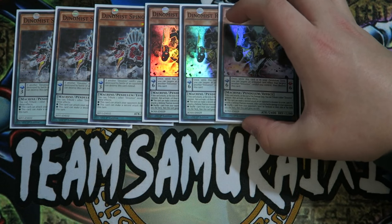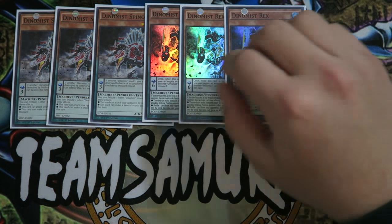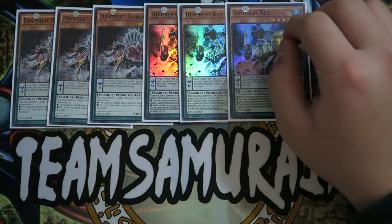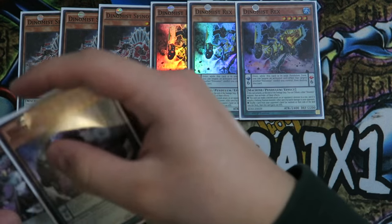You guys know what Rex does — he's basically your inhibitor of the deck. So you're going to play Triple Rex, absolutely amazing. This card is really good at three. These cards are very self-explanatory. Triple Dynamis Rex.